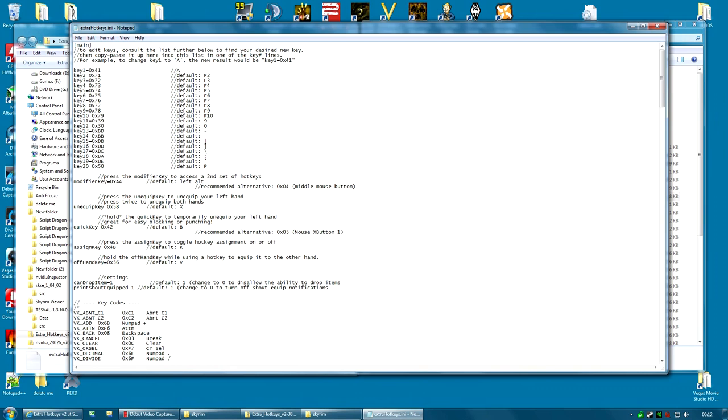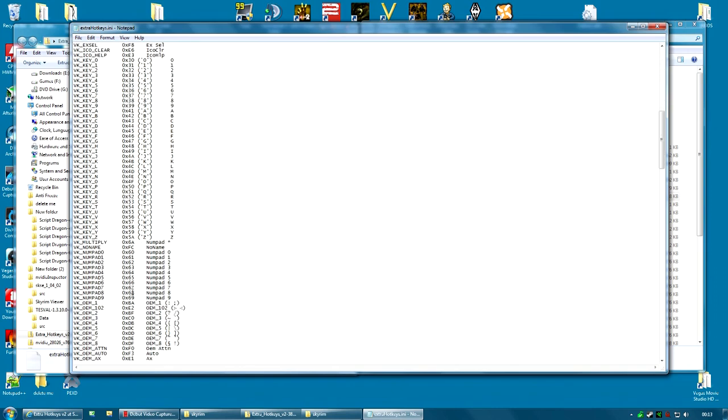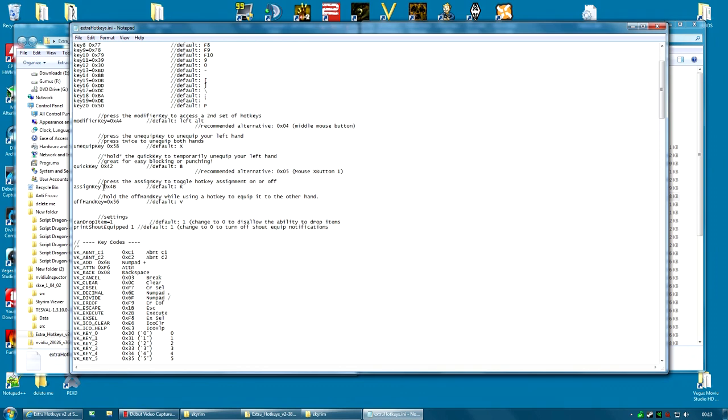There is also the Assign key, which you might want to change — it defaults to K. This is the key you press to tell the mod to start remembering your hotkeys. When you press K and then press, say, the F2 key, it assigns whatever spell or weapon you've got in your hands to the F2 key. You then press K again and it stops remembering. If you don't want to use the K key, you can change it the exact same way — find the key you want, find its ASCII number, and put that number in instead. More or less all ScriptDragon mods use the same method for hotkeys.